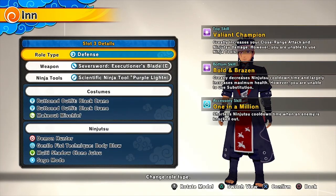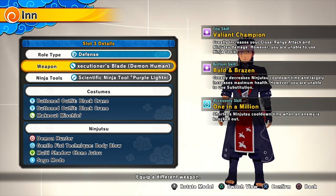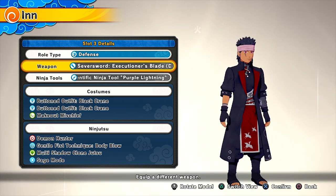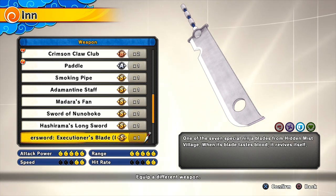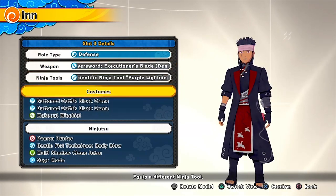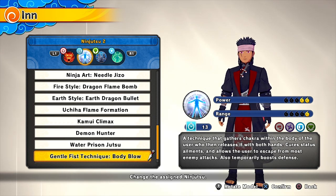Then we have the defense build. I do enjoy it because the defense attack on this is absolutely ridiculous — it's like bodying people, it's crazy. So here we've got the Executioner's Blade — Zabuza's blade — with the triangle, and you've got the Black Crane outfit. You've got Demon Hunted, which boosts your HP when you hit somebody, and it prevents you from flinching — so you're basically unstoppable unless someone has the Uchiha Shuriken. Then you've got Body Blow, which increases your stats, helps you escape enemy attacks, and temporarily boosts your defense — which you need because you can't sub.